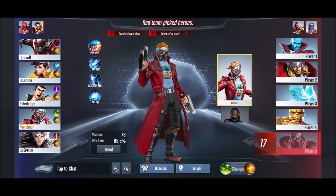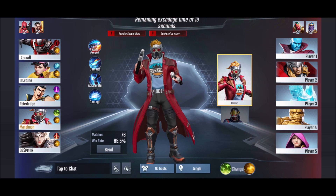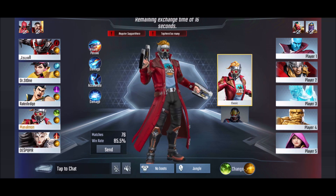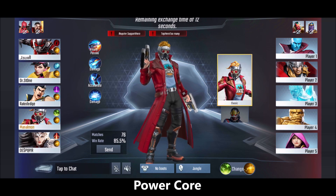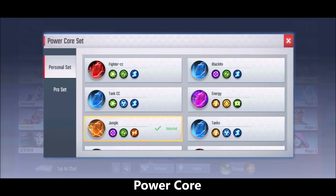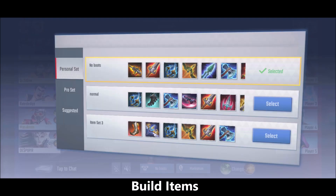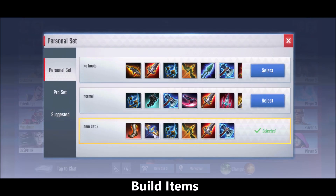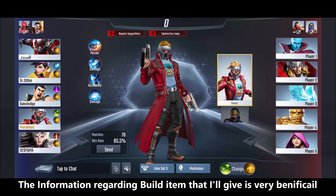Hello friends, Melmonius here. In this video, I'm going to show you the best build for the Star-Lord laning. As you know, Leech has been nerfed, so it's very hard for the Star-Lord to do side laning. Here is the power core — it's mainly what I use on my marksman heroes when I do side laning. This is the build that I recommend for Star-Lord laning.